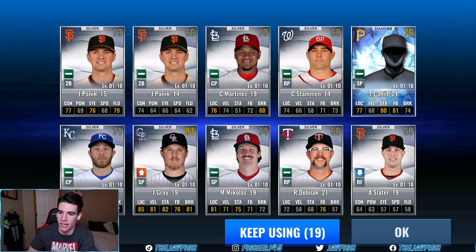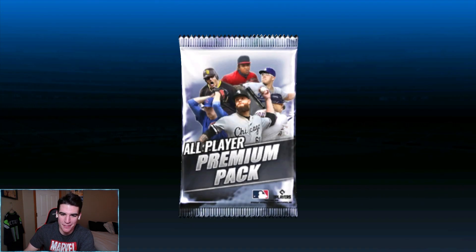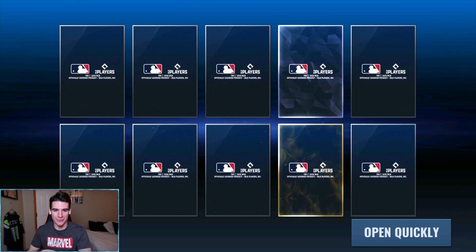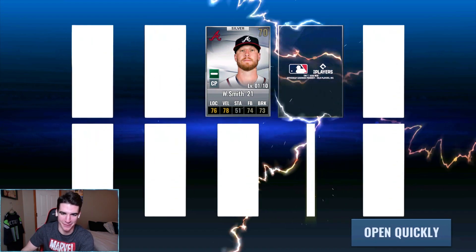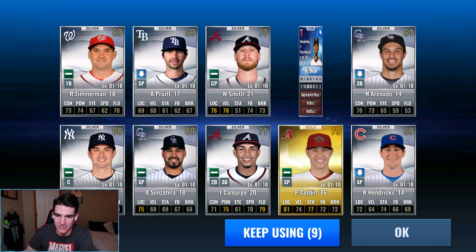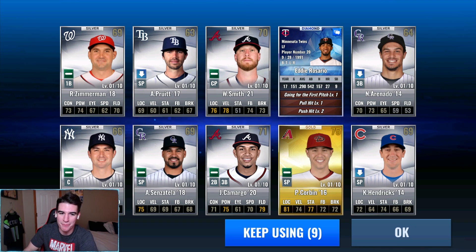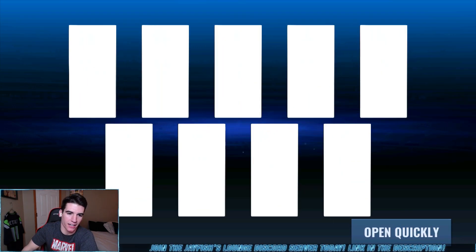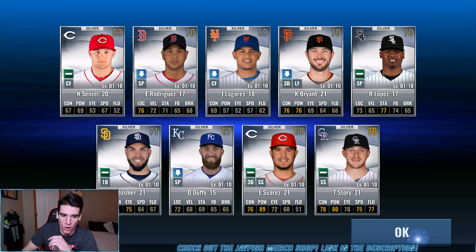That's the new weird looking creepy card art they use when they don't have a picture. Let's get the next ten - back-to-back diamonds, oh my goodness! We don't normally get back-to-back diamonds in a set of ten. Rosario - that's actually a pretty good card, eyes a little bit low but a nice card that a Twins player would like. Triple chocolate on a diamond - it's been a while since I've seen that. Two diamonds total - I was wrong being pessimistic, I only said one. Suarez 21, that power is super nice. That's all the premium player packs, I'll take it.